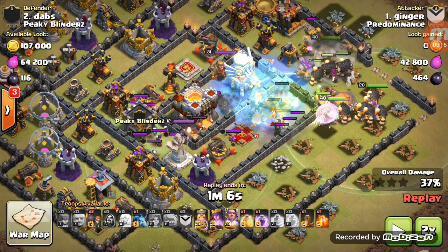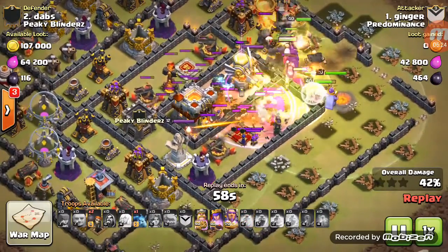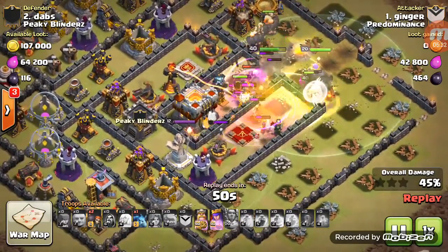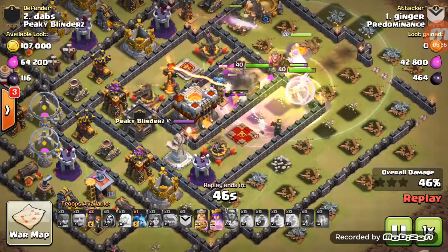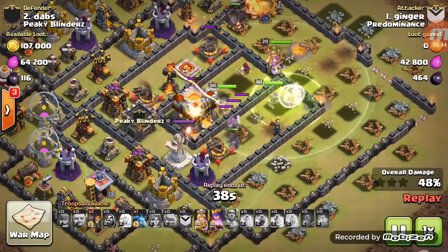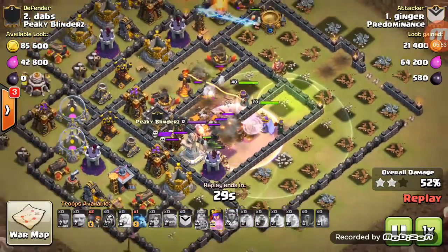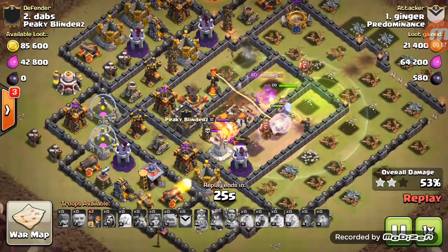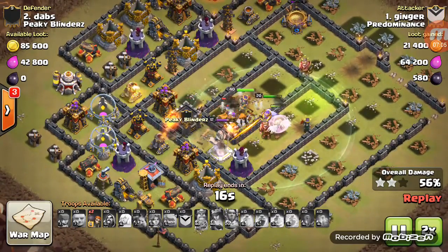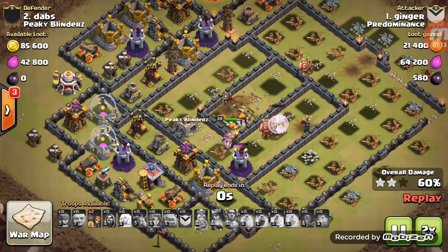Here's that jump - slow it down right here - look at all this down here is gone. He's taken off a whole path and made a great funnel right here for the jump where he's going to be able to reach that inferno, the eagle, and the town hall. Saving the grand warden - he's got that poison down and the witch has become relevant again in the CC, look at all those skeletons she spawns. The grand warden was used up - I must have missed it. He's got that golem out there tanking the single inferno, then his king gets locked on so he boosts his king really quick, takes out the town hall, tries to run away but doesn't get out in time. Solid two already - now just going for some extra percentage, picking up a nice 60 on this base.